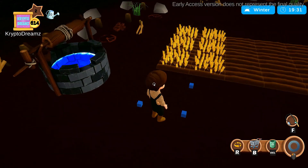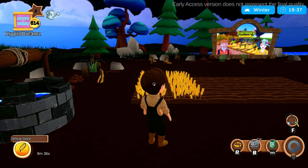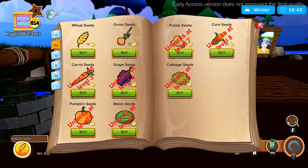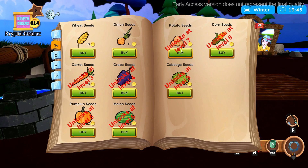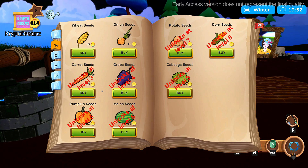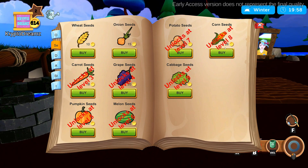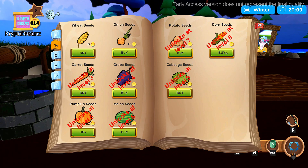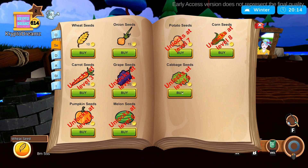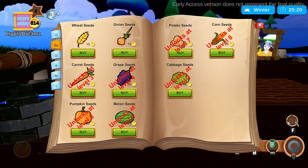Wheat takes 10 minutes to grow and then you can harvest it — it has a very quick growing period. As you move up levels the growing time increases, but you will get more FCT when you sell them. Higher level crops like corn can take upwards of three hours to harvest, but you'll get a lot more FCT. Cabbage seeds at level nine actually grow quickly and are cheap, so those should give you big-time profits.